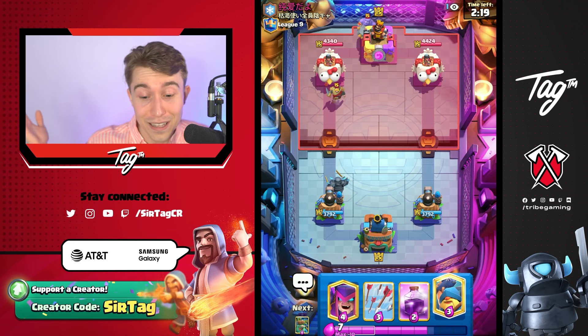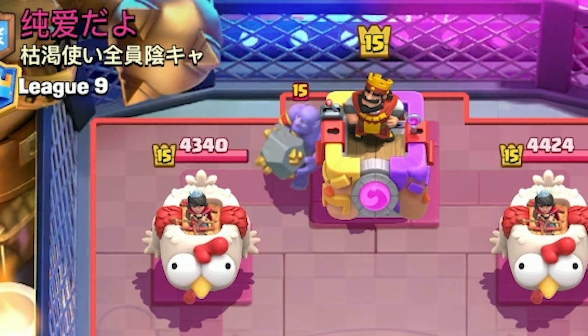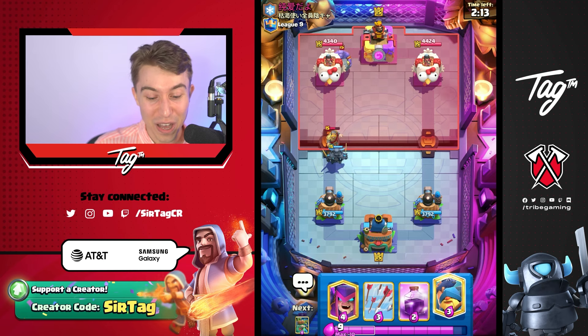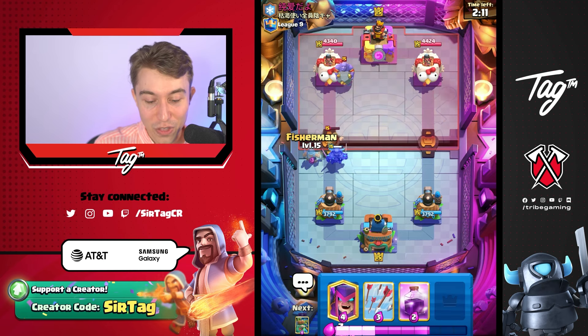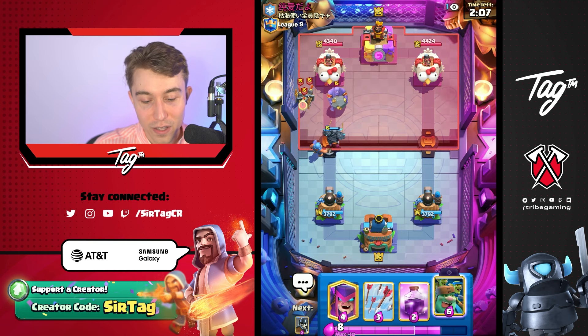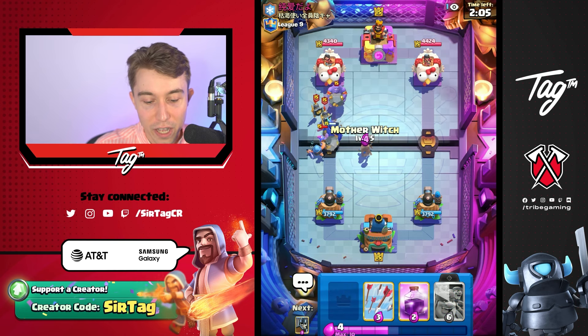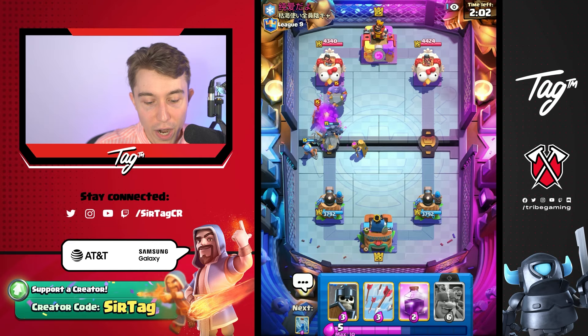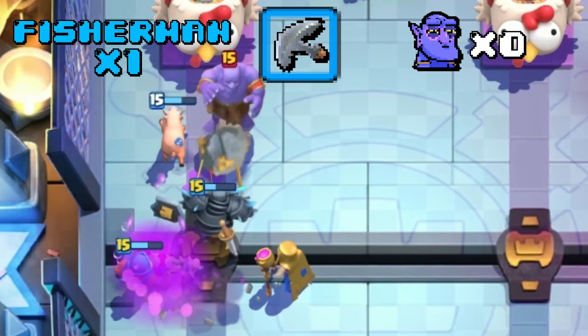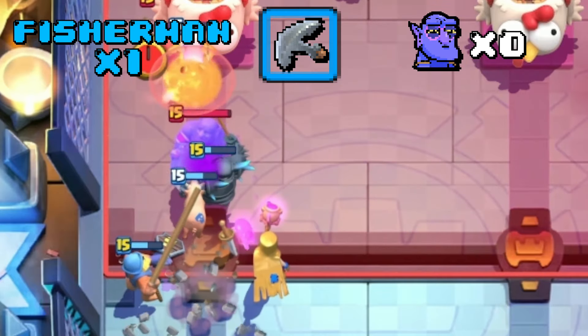Oh, are we going to yoink a Bowler? I think we are. The one cool thing about the Evolved P.E.K.K.A is if the opponent is super prepared for just the P.E.K.K.A and you Goblin Giant on the other side, they aren't necessarily able to defend that easily. Let's try to get him to use a Tornado and Freeze on this P.E.K.K.A and then maybe we can go Goblin Giant on the other side.